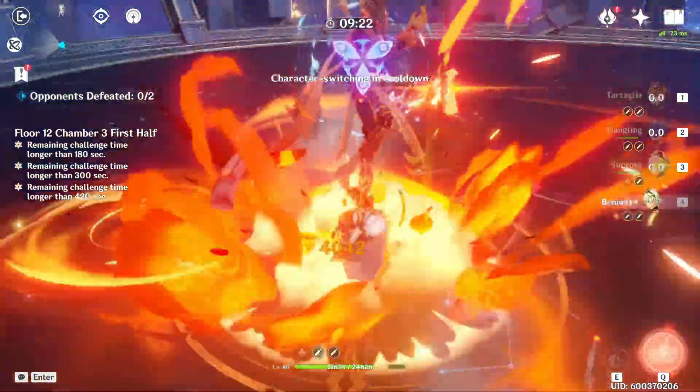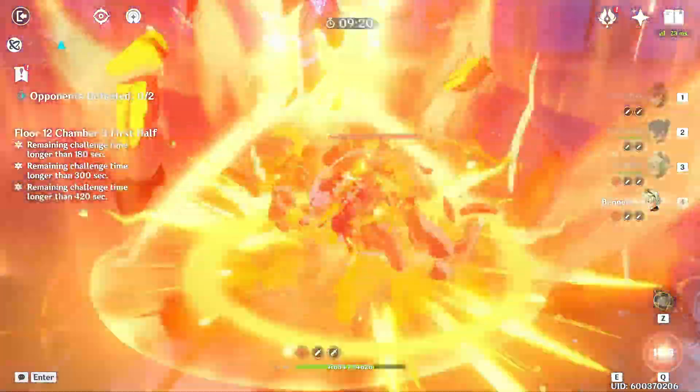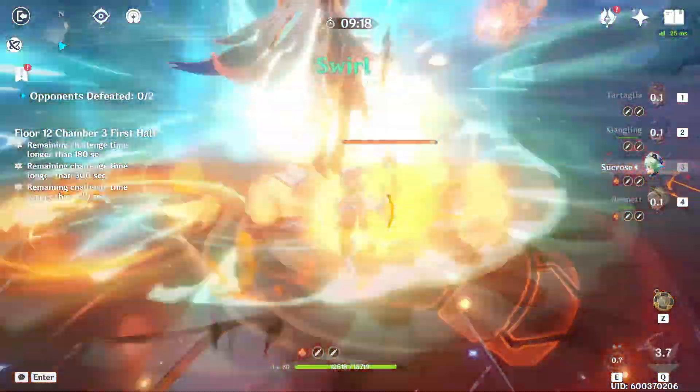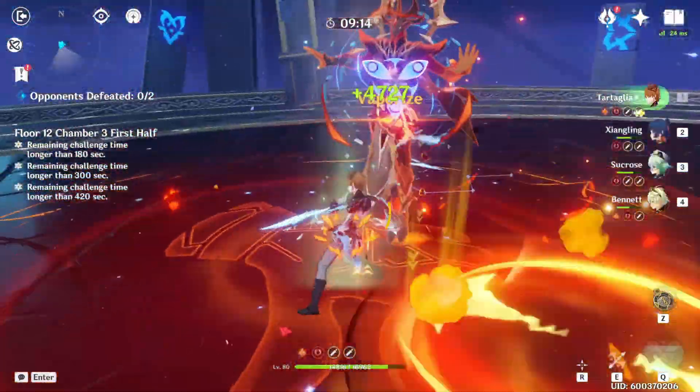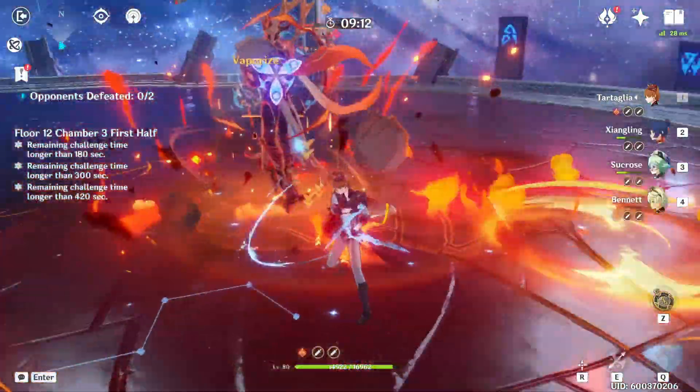Each Herald has its own inherent weakness, of course, which we're all aware of. Pyro is most weak to Hydro, Hydro is most weak to Cryo, and Electro is most weak to Pyro and Cryo.